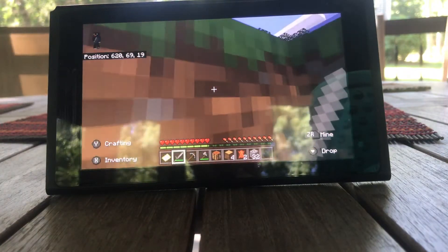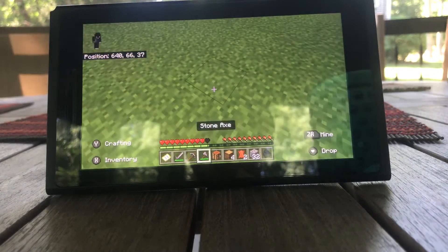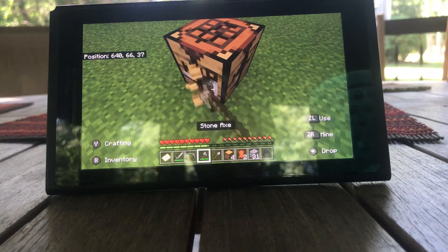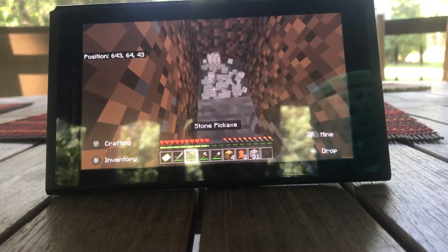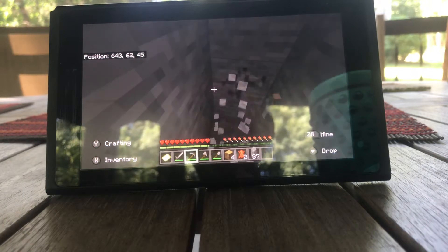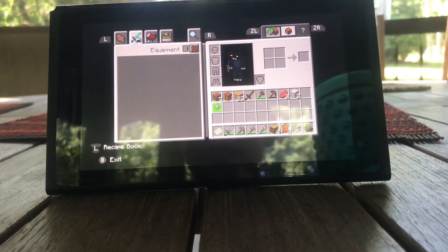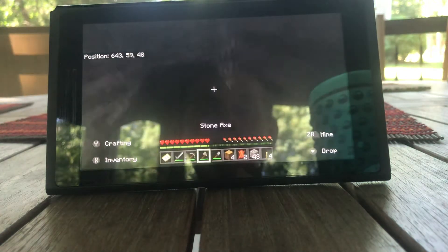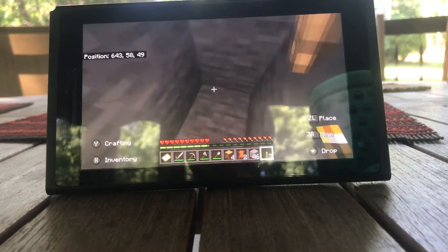There's some stone over there but I don't really — oh wait, I need a shovel, just so I can mine a tad bit quicker. Okay, nevermind — a lot quicker. What level does iron spawn on? I think it spawns pretty high, because I'm pretty sure it's possible to find iron on the surface. Oh right, I was gonna make torches. Okay, cool — we got torches!